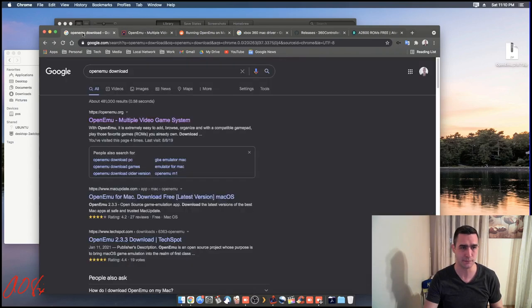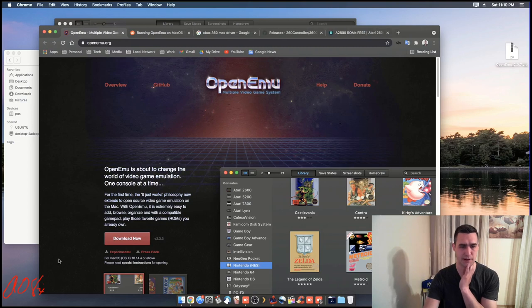To find it, just Google 'OpenEmu Download.' The first thing that you'll find is the official page. You can click Download Now. Notice it says for Mac OS 10.14.4 or above.